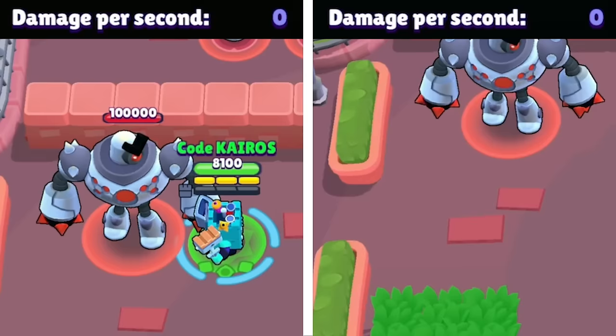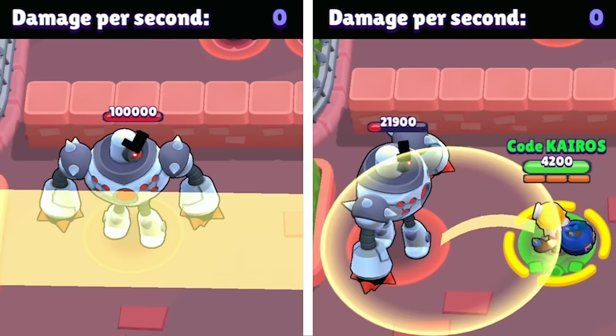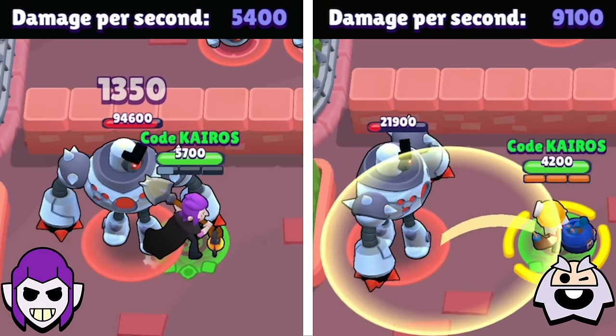First up is Ash versus Shelly. Ash is able to fully charge his rage before his attacks land, but it's still no match for how strong Shelly's supers are and how fast she can recharge them, so Shelly is the obvious winner and moves on to round two. Next is Mortis versus Dynamike. In a regular match Mortis would take out Dynamike, but Dynamike's attacks almost double the damage Mortis can do, so Dynamike moves on.